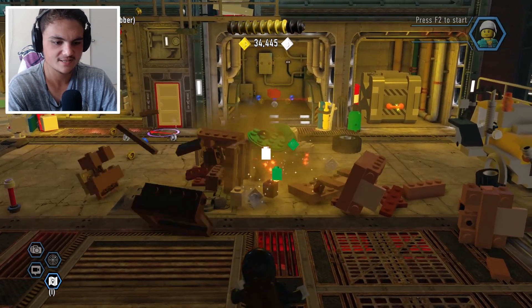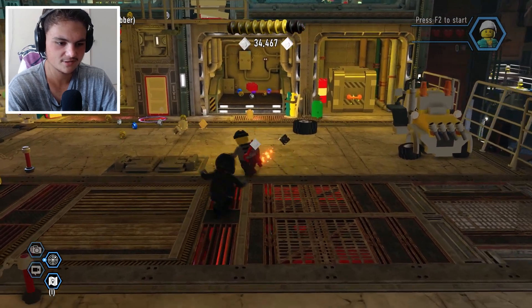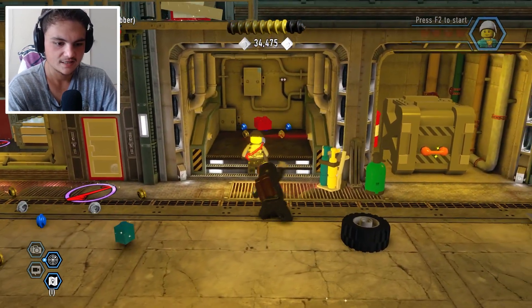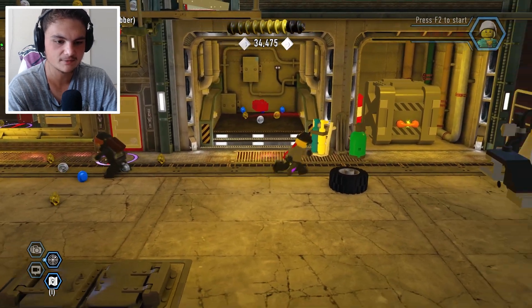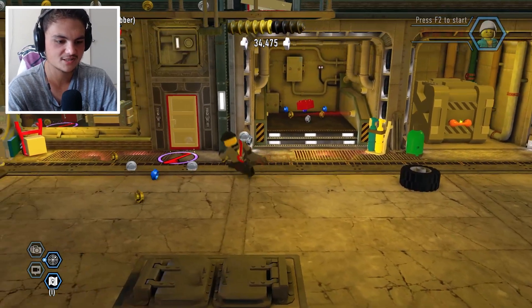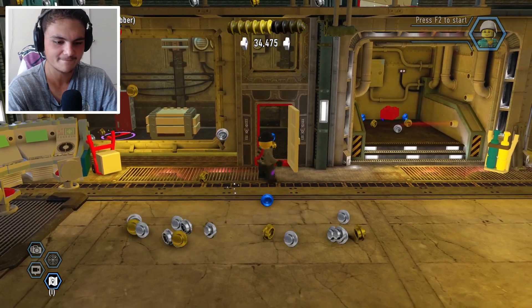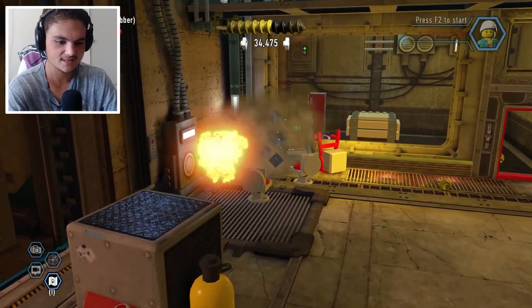Can we build anything here? No there's not. There's a red brick right here — wait, is that a laser? We can't even get into it, it's a gate. It's probably something we need to do because it's a red brick, but we just donkey-kicked him. We probably need Rex Fury to get that red brick, which is a shame because I'd like more studs.